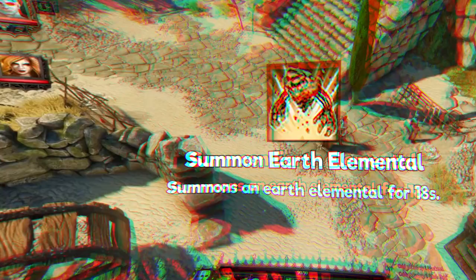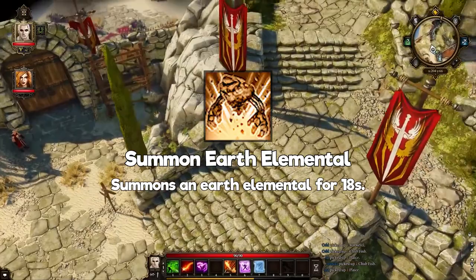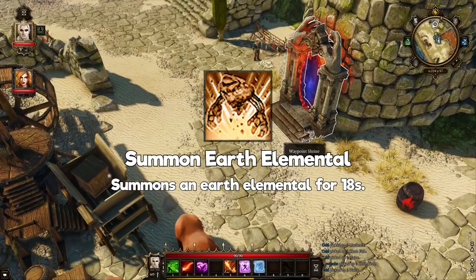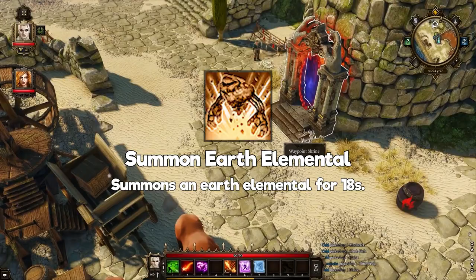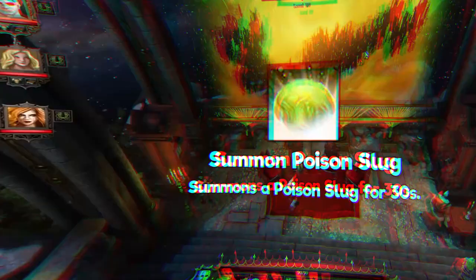Summon Earth Elemental: summons an Earth Elemental. Unlike the other summon elemental skills, this is the master version, meaning it's much more useful in combat rather than just a simple extra teammate. It's a bit tankier, can take a few more hits, deals increased damage, is immune to knockdown, and can cast Deadly Spores — which is the other master skill. It's a great summon to have, definitely better than the other summon elemental skills, and only comparable to our final summon.